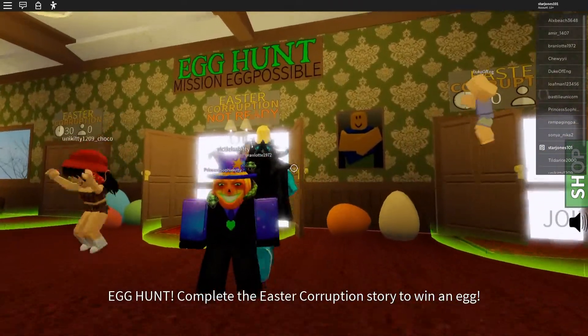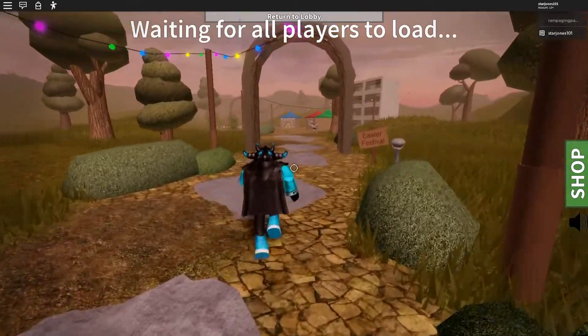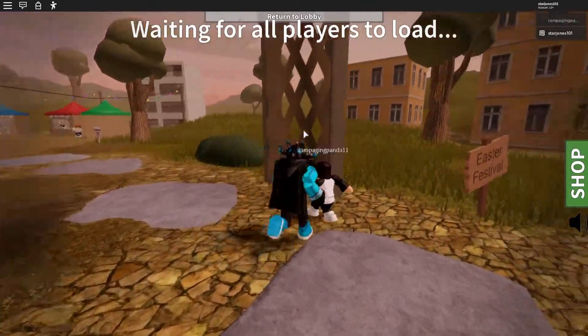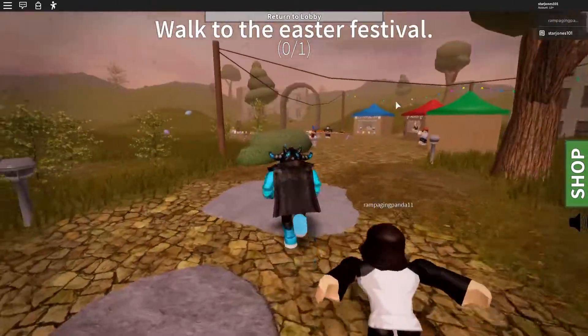You want to go over to the Egg Hunt Mission called 'Egg Possible.' You get spawned on the other side and you'll see the Easter Festival — just keep following this way and go over to the table. Right now it's blocked, just waiting for everyone to load in.